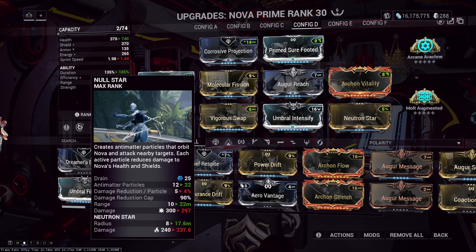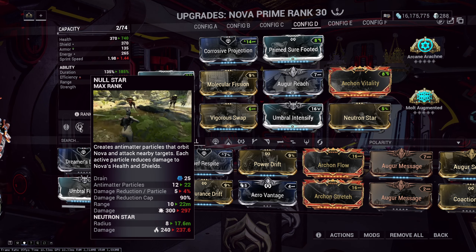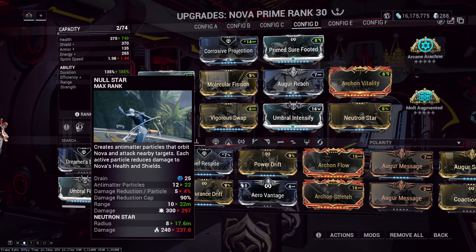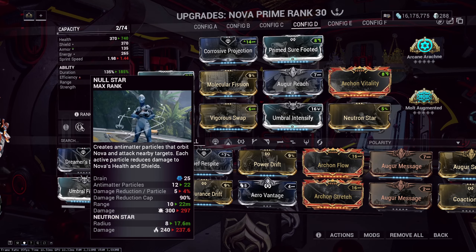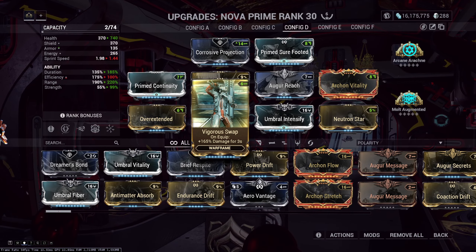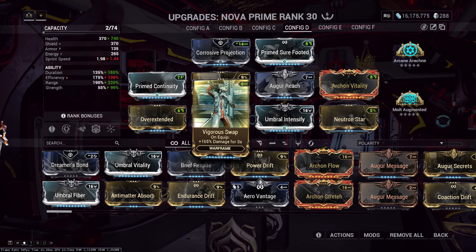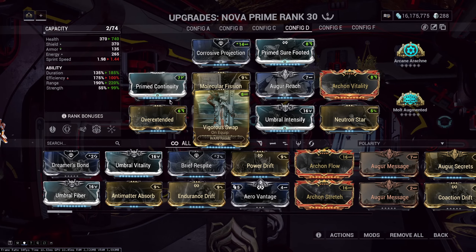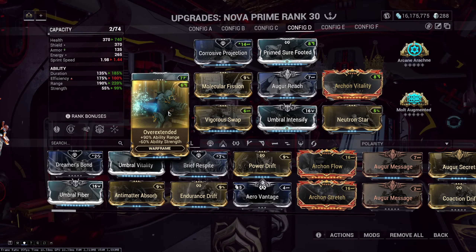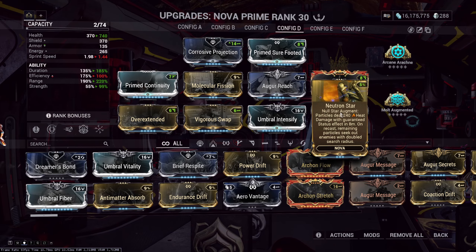Our third build will be focused around nuking with our first ability. This needs a bit of explanation because of how the first ability works in Nova. Nova's first ability, even though it acts weirdly, counts as weapon damage — it's like Wisp's 3, it's like old Nova's 2 (which doesn't count as weapon damage anymore, so that kind of sucks). This means you can go Vigorous Swap and Arcane Arachne, which will boost the damage of your first ability by a lot — 315% to be exact.